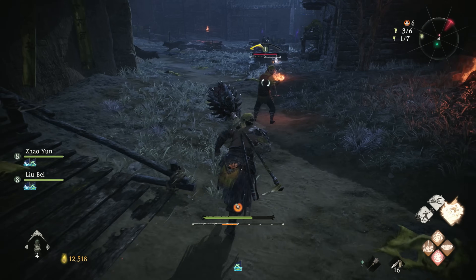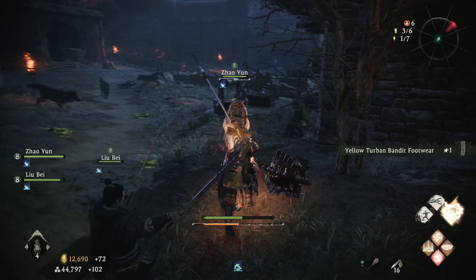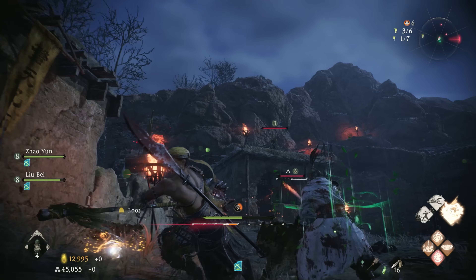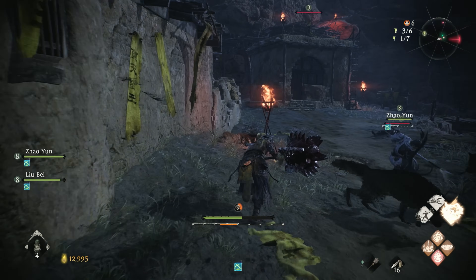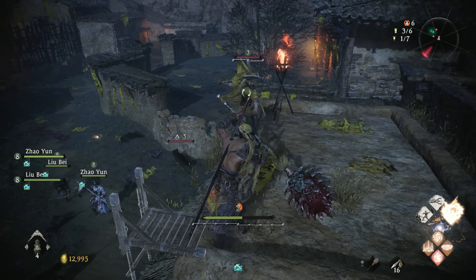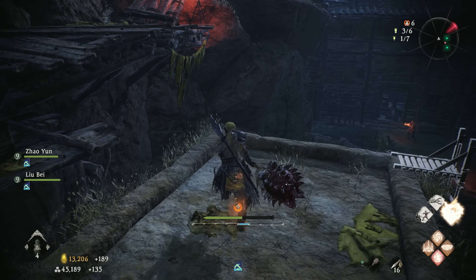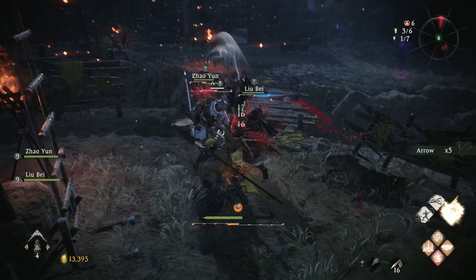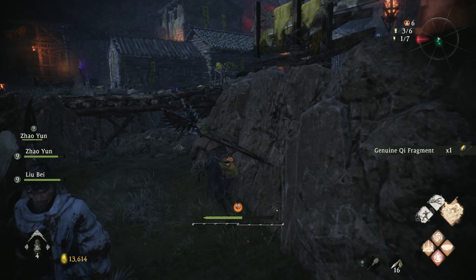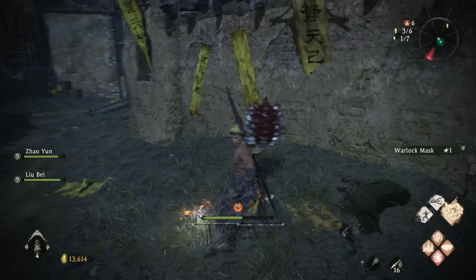From here we're going to kill that guy — let the companion take care of it. Found some loot, we got some dogs to kill. There's an archer up there too, so let's take out the archer while they're busy fighting the wolves. We'll grab the loot, and then before we head over there, we're actually going to go up above and work our way around.